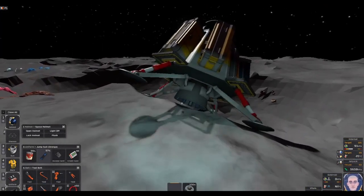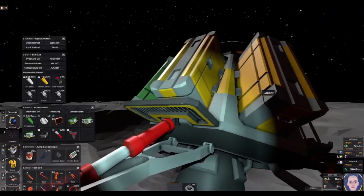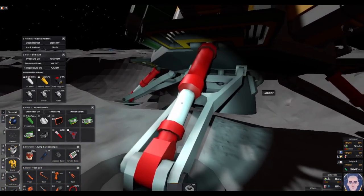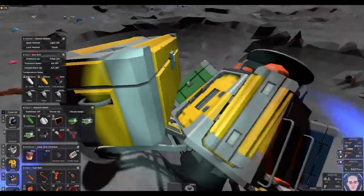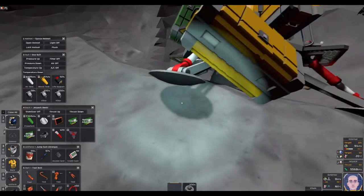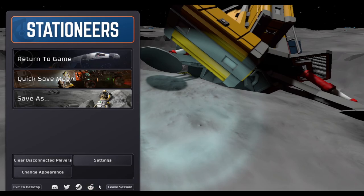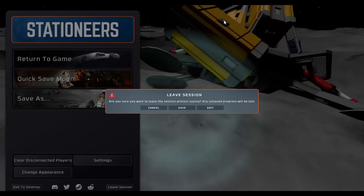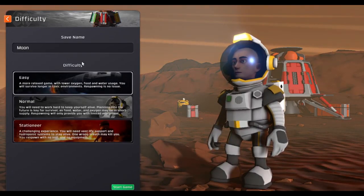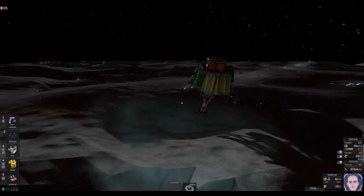I'm really not liking this start. If you start like this, I would not continue — you can very easily knock your lander around and possibly knock it off the edge. As you can see, I've started to knock the lander over the edge and it's just barely clinging on. So I would immediately leave and start a new game if your lander is not in a good spot.